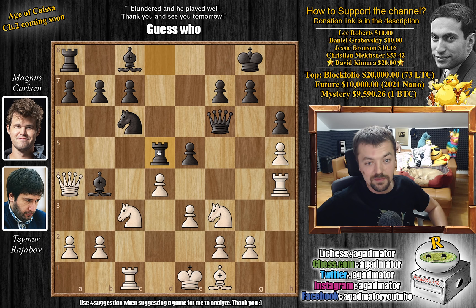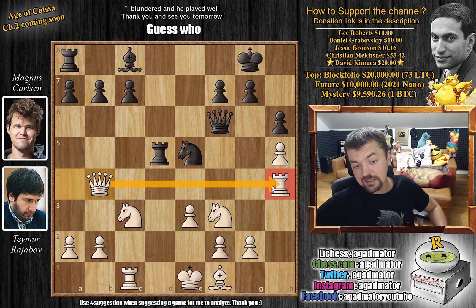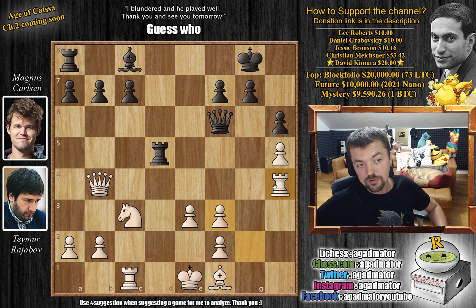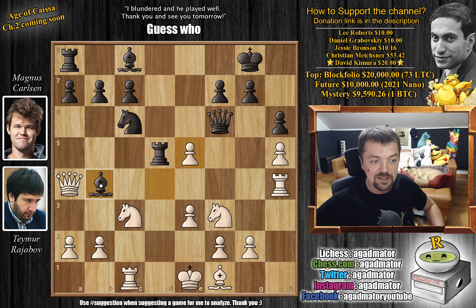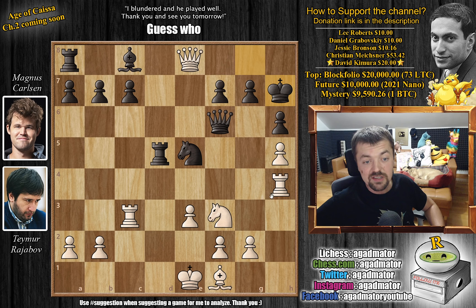So we have c captures on d5, rook captures on d5 as the knight cannot capture — it's pinned. And now d captures on e5 with an attack on the black queen. You can't play knight captures on e5 because the bishop is no longer defended — after we capture it, the queen also defends the rook. So black is just down material and could resign here. Instead, Magnus first eliminates the knight with check — rook captures on c3 — and now knight captures on e5. But now he allows queen to e8 check, which is not very pleasant.